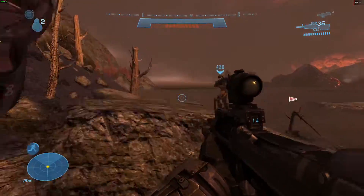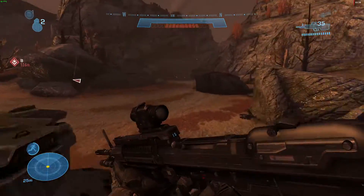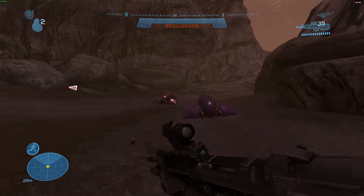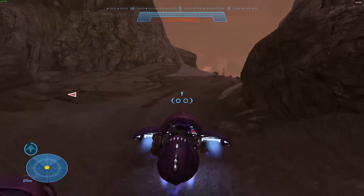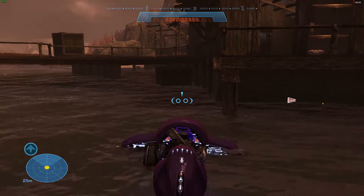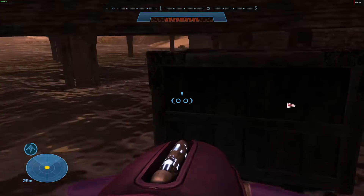You are going to run back to the spawn area. I would keep a ghost alive — it will make this part a lot easier. Just run back, get into your saved ghost, and there will be a box that you need to push out of the way. You can grenade it or melee it out of the way too, but ramming it with a ghost is absolutely the best way to do it.